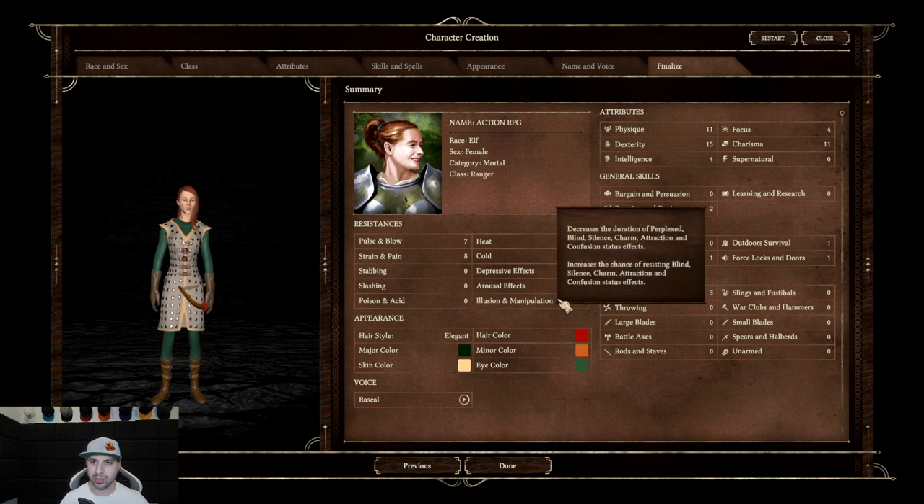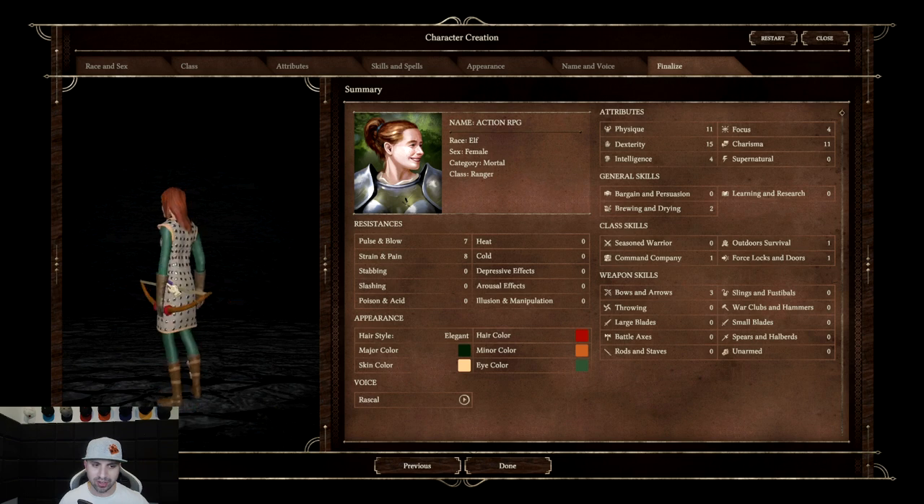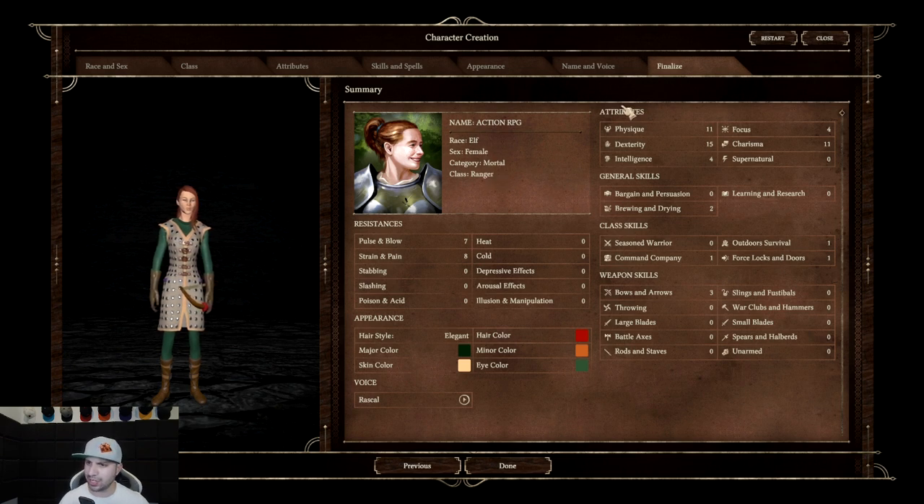We have finalized our character creation. When you get to the end you've got your character that you can spin around. It is a pretty detailed breakdown: name — Action RPG, elf, female, mortal, ranger, attributes, general skills, class skills, weapon skills, resistances, appearance, and voice. So you've got your little character card.